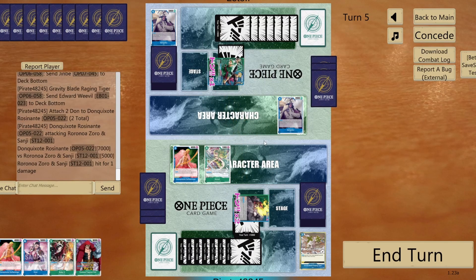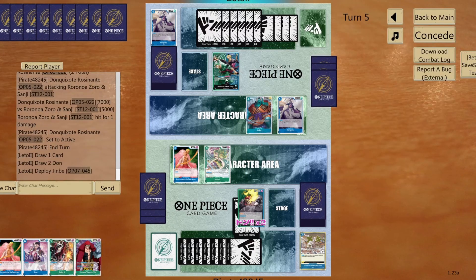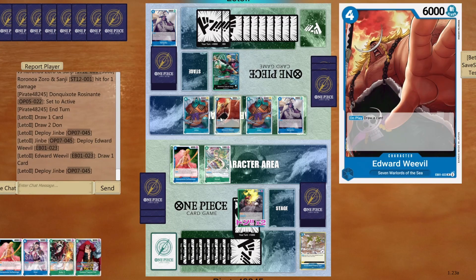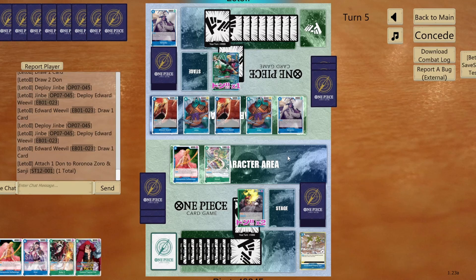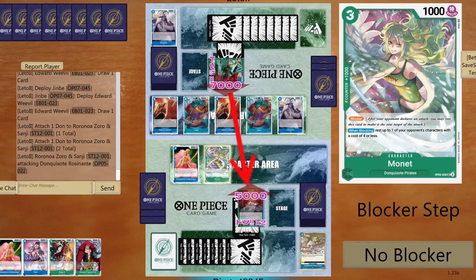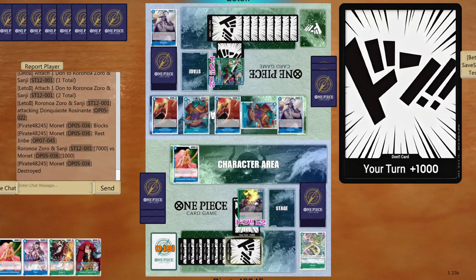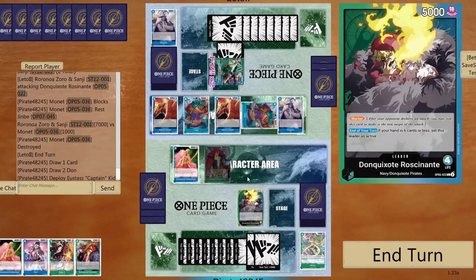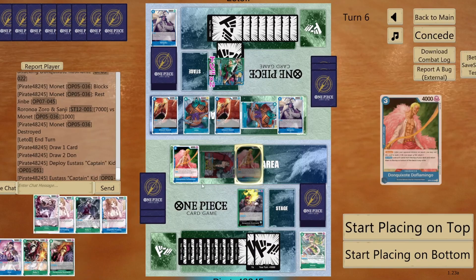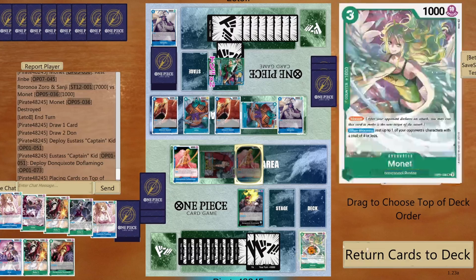Now if I do manage to find a Charlotte Pudding, I will destroy my opponent's hand immediately. Jinbei. Wow, he's just building up a crazy board now — Jinbei Weevil, Jinbei Weevil. He had a crazy amount of cards in his hand. So, let's go with blocker — and let's rest his Jinbei. And from now on, it's my time. There you go, it's just Captain Kid coming to play. Let's play Doflamingo. Start placing him on top because I want Charlotte Pudding immediately now. And from there, we are away. Let's put one Don here, and we're going to go 6 to life.